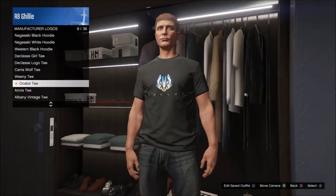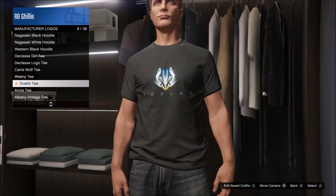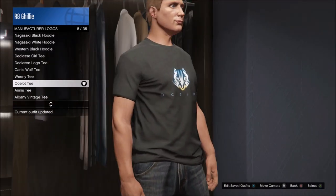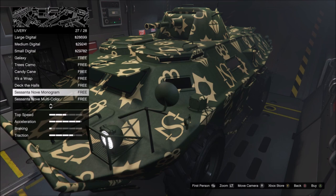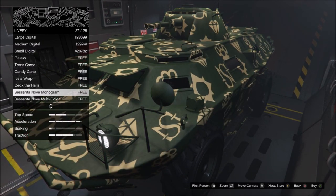The t-shirt unlock for this week is the Ocelot T, of course connected to the Ocelot vehicle that was just released today. It looks better than most t-shirts, with the detailed logo on the front, although the Ocelot lettering is kind of small. In addition to that, you get a couple of Sesenta Nov liveries for the Barrage, APC, and the Oppressor for logging in this week. I'm definitely not going to be using these, but free stuff.